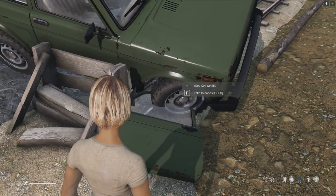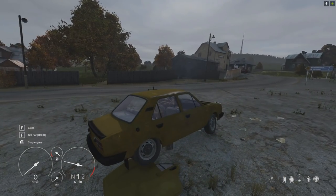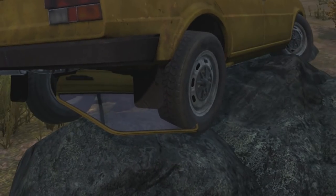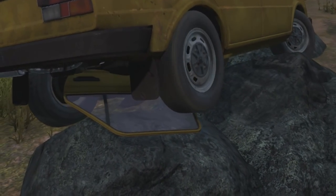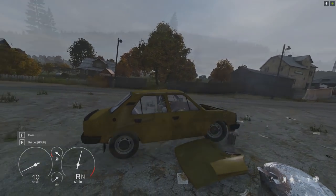This works best if the object is clipping into the vehicle or the wheel itself. When a player goes into the driver's seat, the wheel will reposition itself above the door, hood, or trunk you placed under it, lifting your vehicle up and giving the wheel a surface to use as friction to free your vehicle.